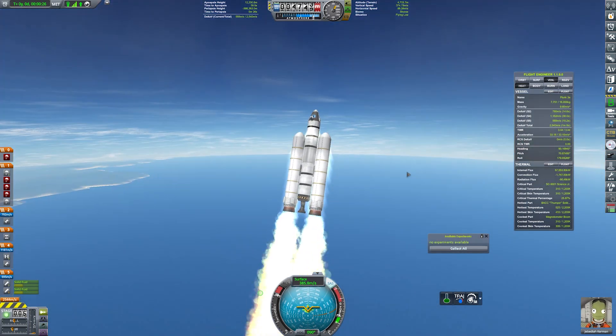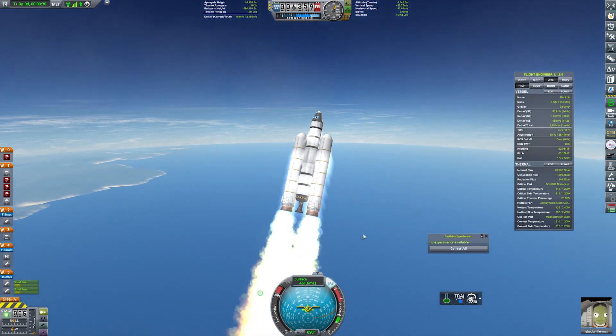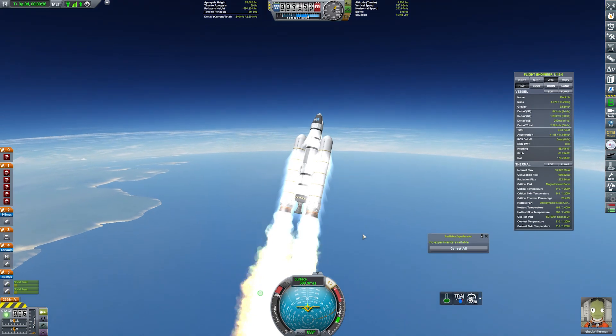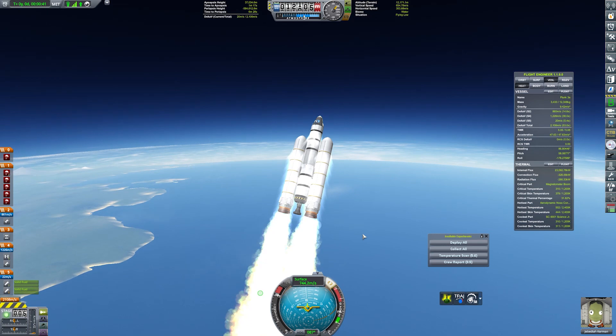To get into a low orbit around Kerbin, you need about 3,400 metres per second of delta-V. I'd recommend aiming for about 4,000 to give yourself some wiggle room, but we're just a tad short of 3,600, so we should be able to get into orbit and re-enter with a little bit to spare.